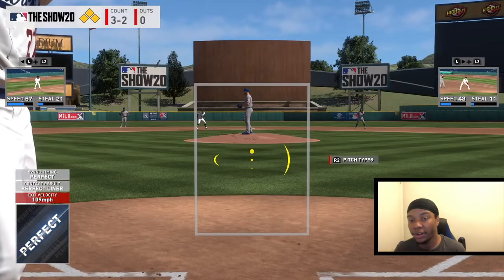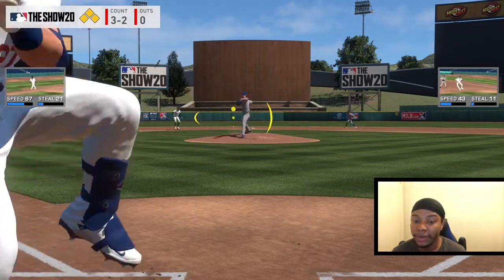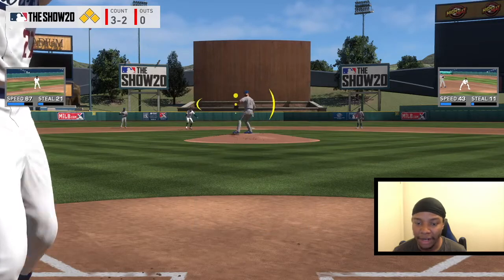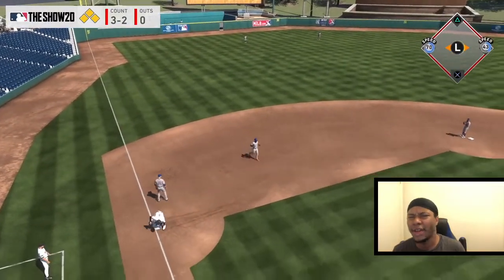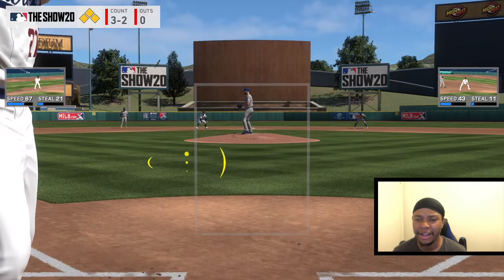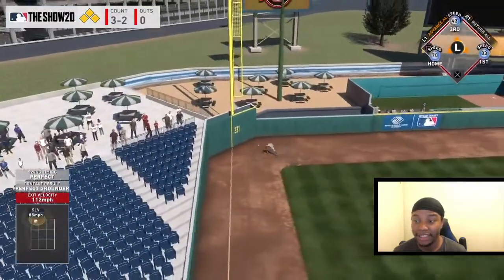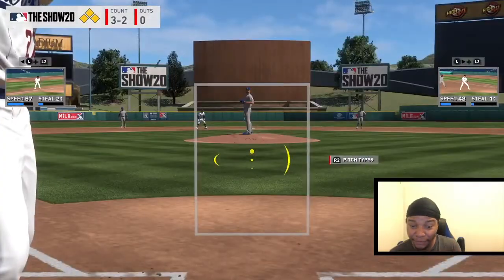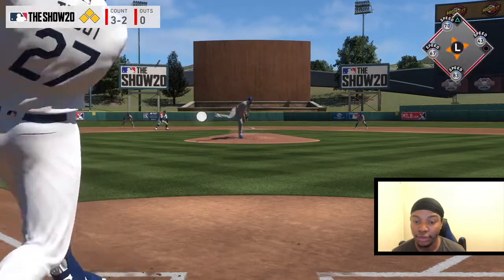If you don't want to play against the computer, another great option is to play your friends. Go play friendlies and put it on Legend difficulty. That's going to be even better because you're getting the same type of gameplay as online, instead of offline which has less delay. Online will be way better to see how the game actually plays. We're able to square pitches up on Legend now — once you're able to hit perfect, perfect in this, you're going to be fine.